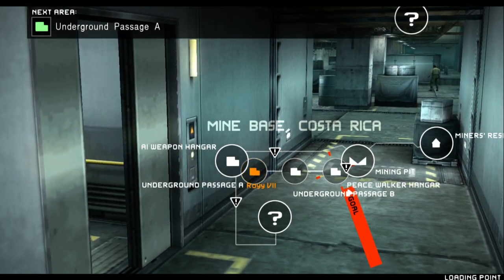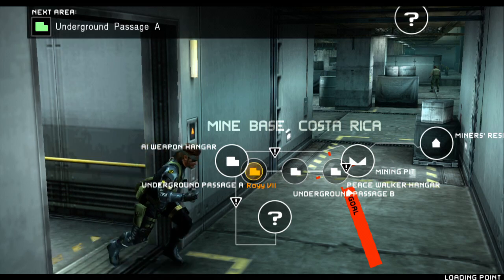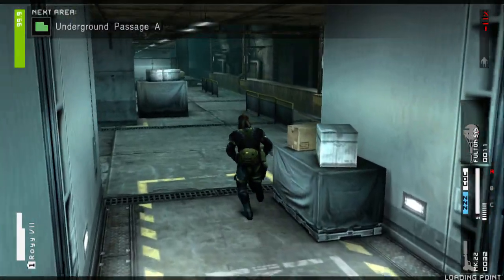To choose the elevator, press the action button at the end of the private station.